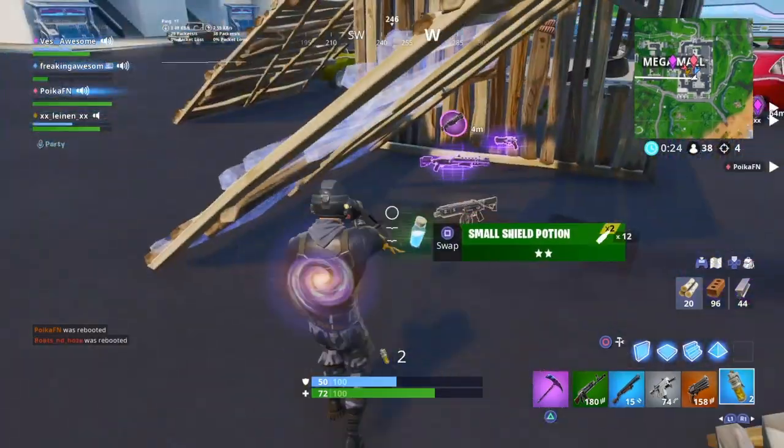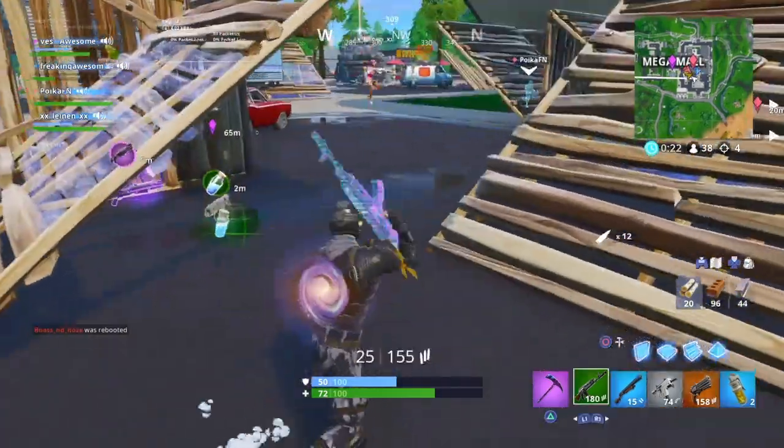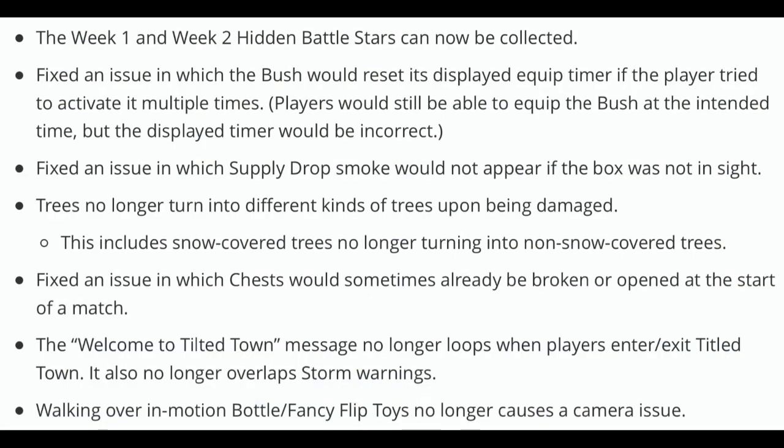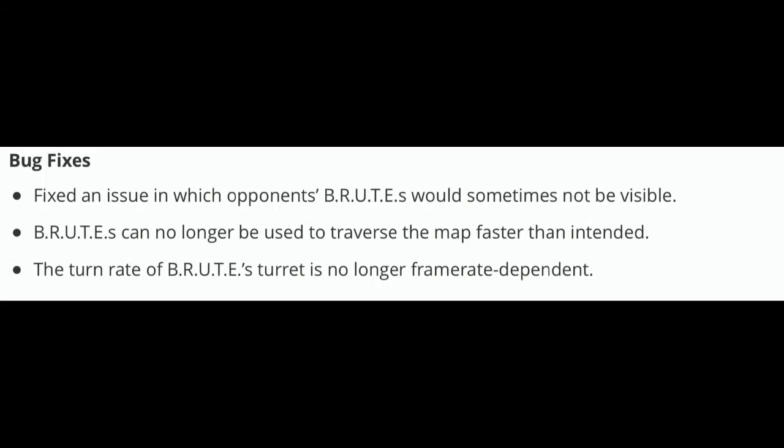Now let's get into the next topic — all the little bug fixes. I want to point out one bug in particular: the Week 1 and Week 2 hidden battle stars can now be collected. If you guys didn't know, there was a huge glitch where you actually couldn't collect them, and now you can. If you want to know the locations, I'm going to put a video on screen for you to check out. The rest of the small bug fixes I'm going to roll on screen now — you guys can pause the video and look at them.